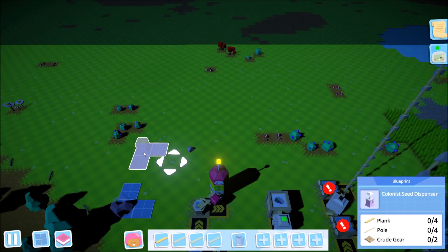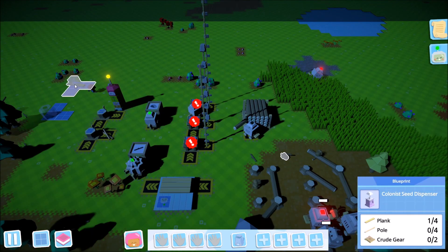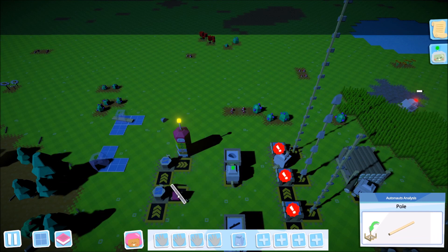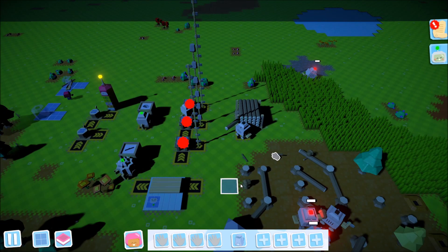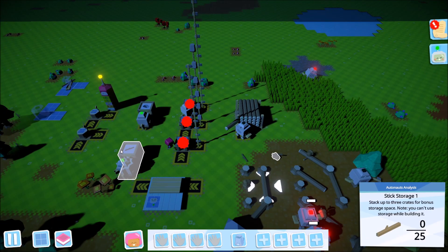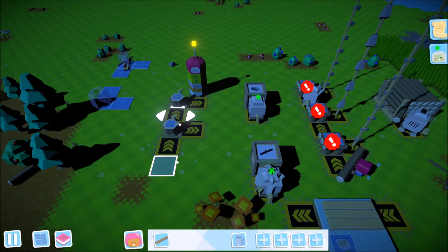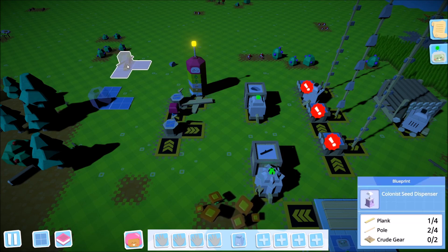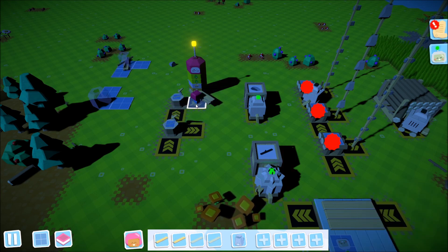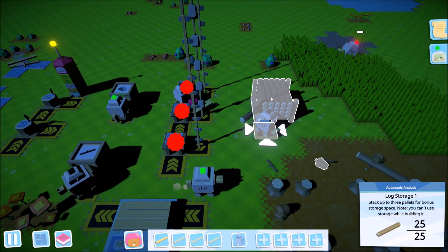Starting with the seed dispenser — it needs four poles. We only have two poles right now, so we need to make more. We craft additional poles as nighttime arrives in-game. We need a total of four poles for each of these structures.